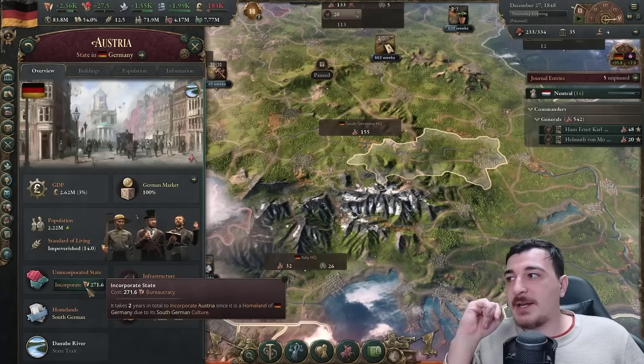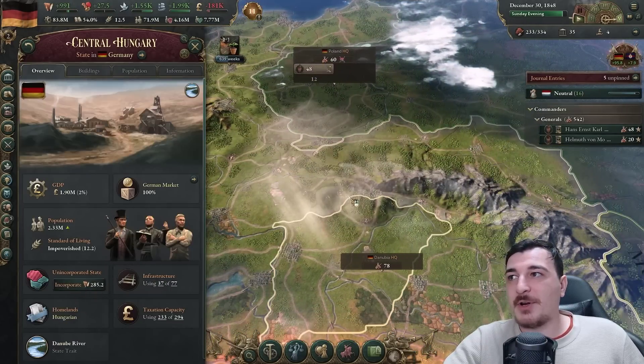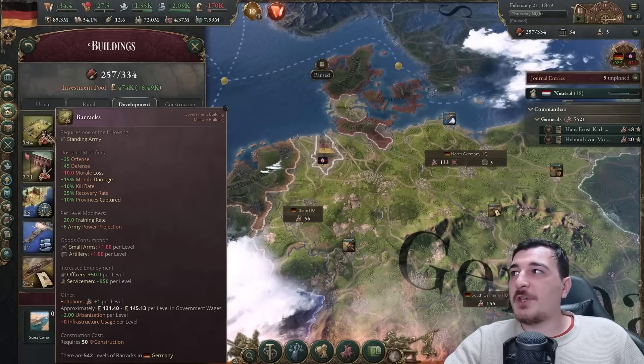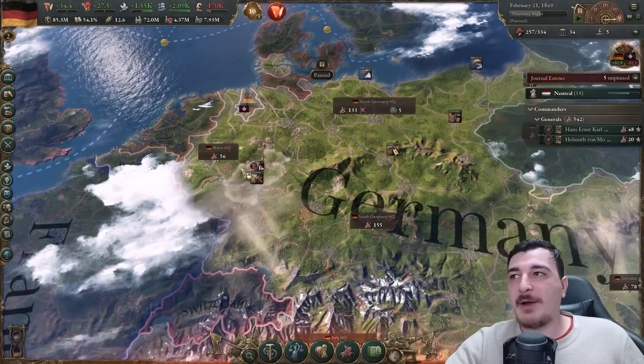Once you start getting taxes from the newly conquered areas, that's when you're actually making bank - your economy will tank for a while but goes right back up. Just give it a little time - it's the natural process. Don't make the mistake of deleting your admin buildings; use the admin points to core up. You can reduce the amount of barracks though, since you don't need that many.